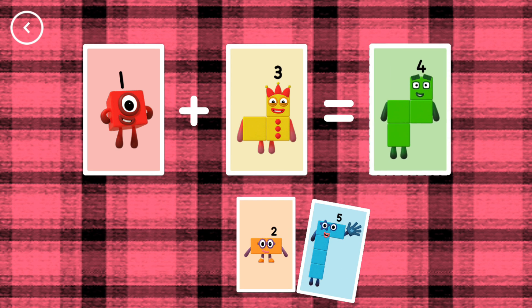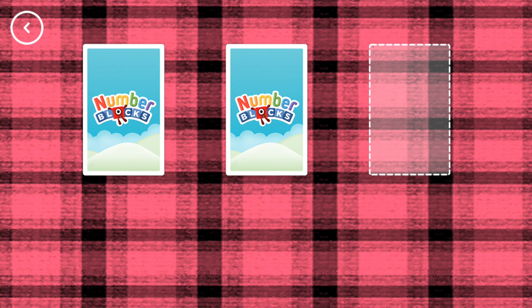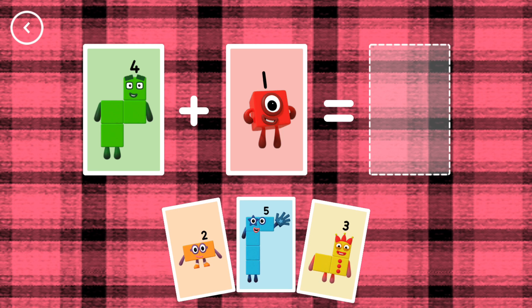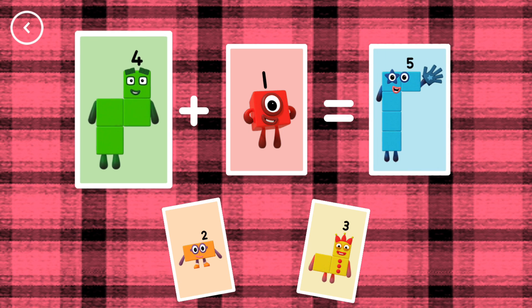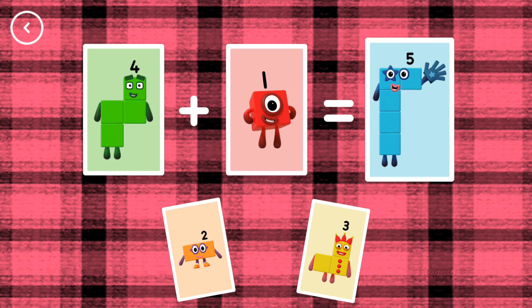Four. One plus three equals four. Five. Four plus one equals five.